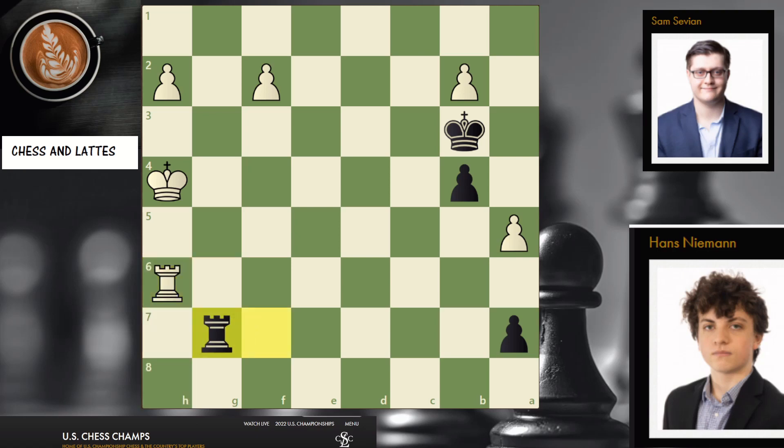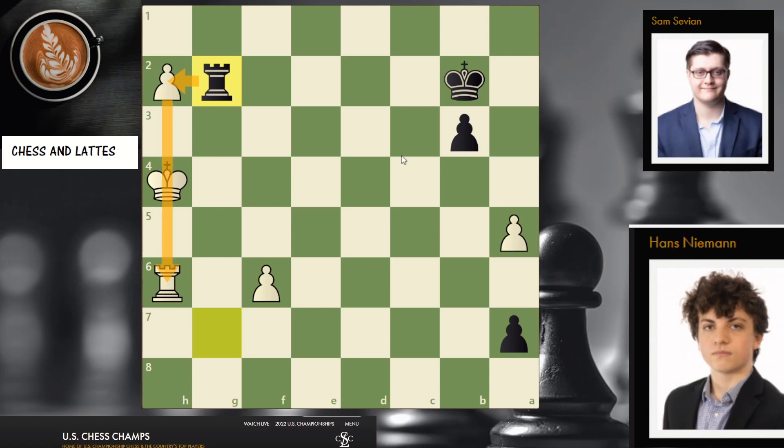Now we know it's a rook endgame. f4 played, f5 — so that's a race: that pawn is trying to promote, this one is trying to promote. Who is first? Black at the edge. Rook g2. Now, obviously I want to take here, attacking the rook, and here — big blunder — h3, and white is lost.